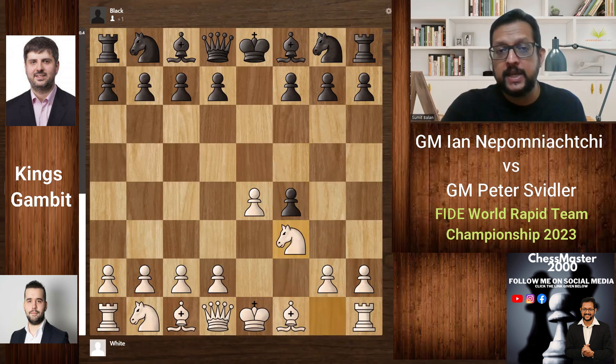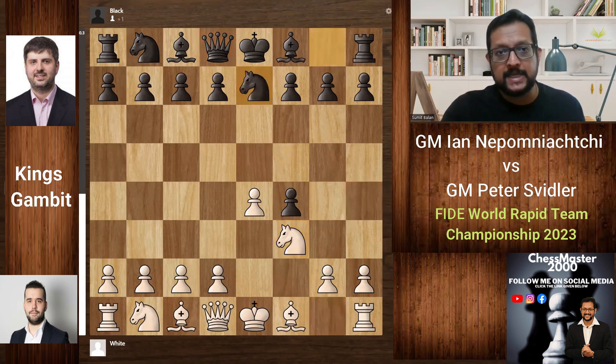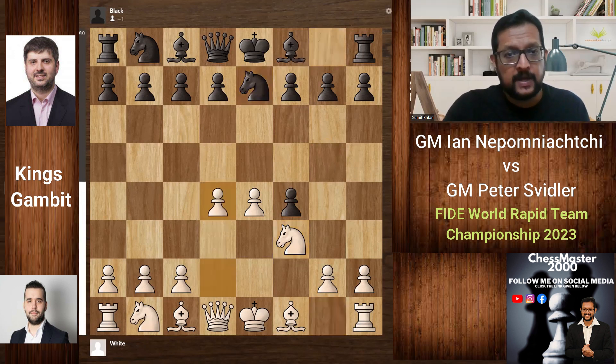There's a variation with Bc4, but the basic idea of Nf3 is that since this diagonal is weak, the queen can come to h4, and it would be difficult for White if that happens. So Ne7 — there are many other possibilities like d6, g5, Nc6, and other moves, but Svidler chose Ne7.